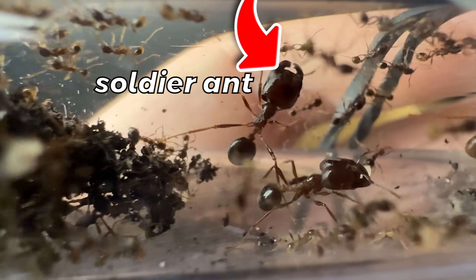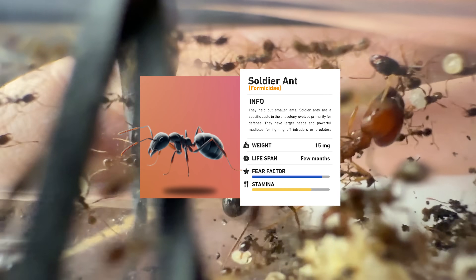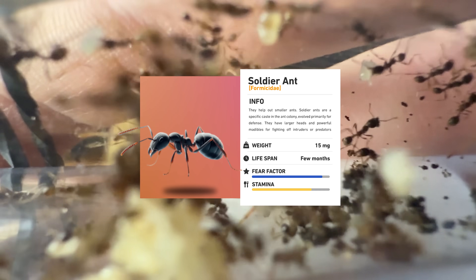Like these soldier ants — they will carry much bigger items and prey to help out the smaller workers. They're also known to have a pretty nasty bite with those massive mandibles.